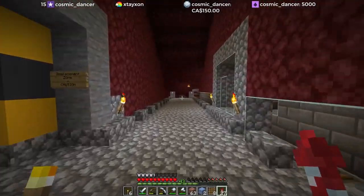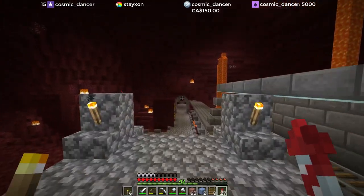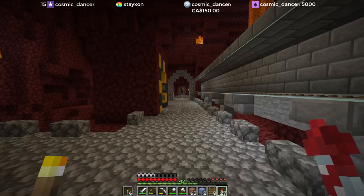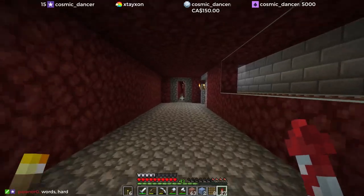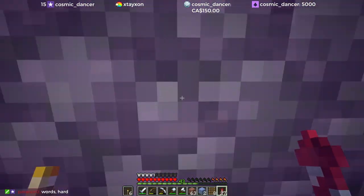I have a zombie spawner in the swamp and the way it is set up is very similar to the one that we are setting up in the south meadows. So I'm going to pop over here and take a look at the water mechanics and see what I did wrong and why the other one is not working.